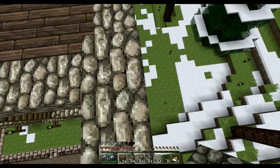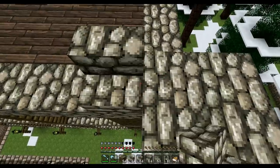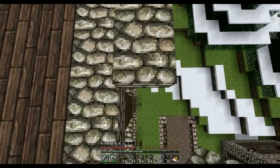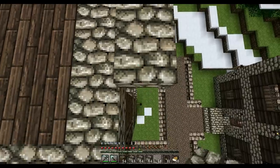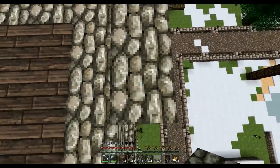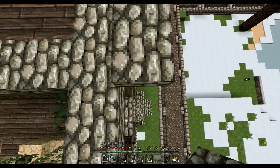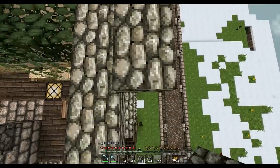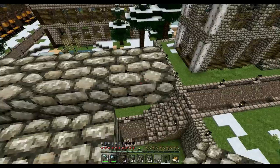I wonder if I can do this without getting hurt — yes, because before I kept falling off. I'm gonna put this half slab lip all the way around the outside first. When I was doing the paper mill I kept falling through the half slabs, and I wonder if that's just a bug that they recently fixed. I'm glad it's working now because I wouldn't have been able to do this — I'd be falling through every time.